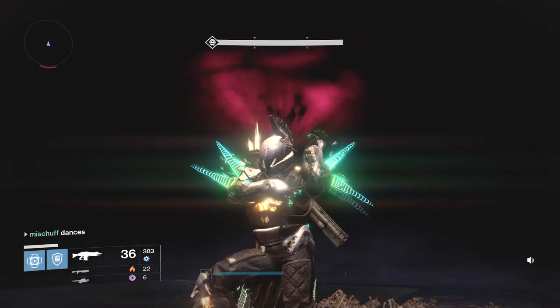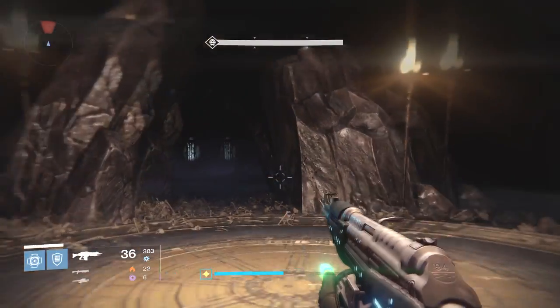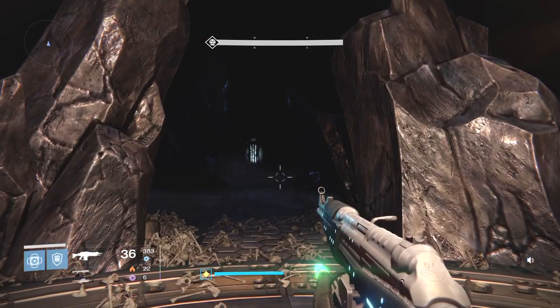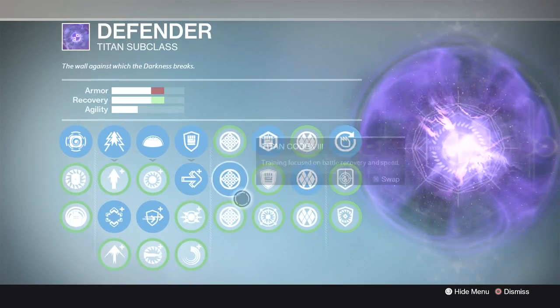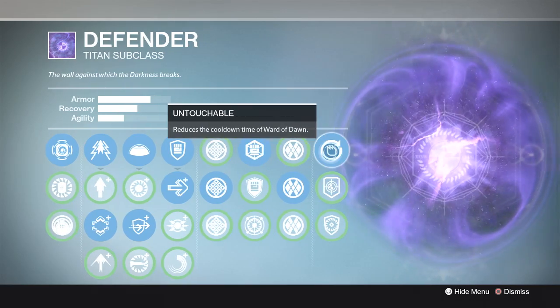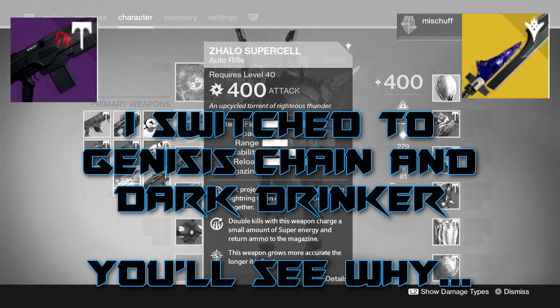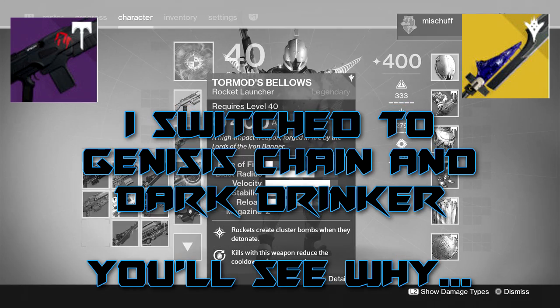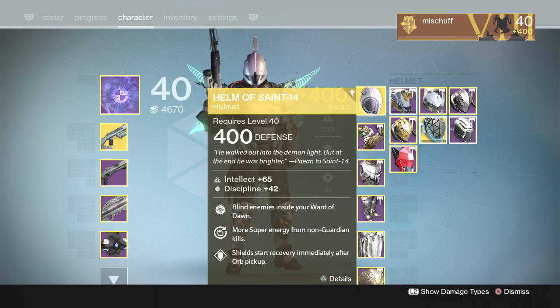Last but certainly not least, we've got our Titan. With the Defender Titan, you want to go with the Magnetic Grenade and make sure you get Blessing of Light for extra protection. Most importantly, you want Bastion and Untouchable. For weapons, go with the Zhalo Supercell — that thing charges your Super really quick, which is what you need to keep that bubble going as quickly as possible. I also like going with a Shotgun and Rocket Launcher for the Knights. On the armor side, you want your Helm of Saint-14 — that keeps you protected in the bubble by disorienting all those Thrall as they try to chase you.